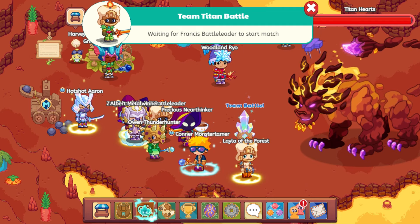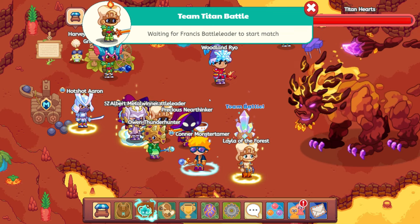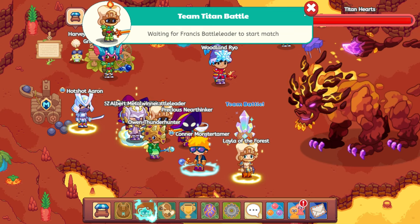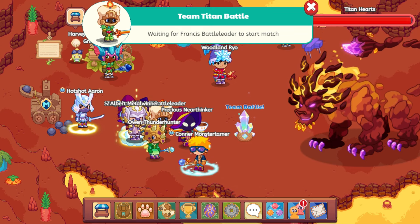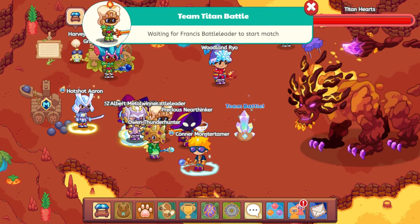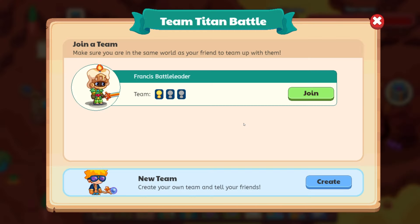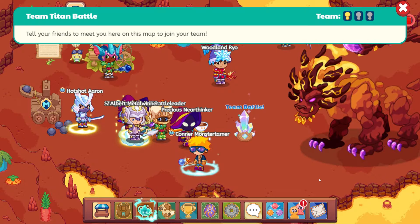Normally I just battle myself because I want to get quick battles and instantly repeat. Let's see if Francis starts in a minute. If he doesn't, we'll go ahead and see if there's someone else ready to go. The joining with others has a possibility of getting a little bit more rewards, but it takes probably five times as long. Let's go ahead and leave this — looks like Francis isn't ready. I'll create one and see if anybody joins.